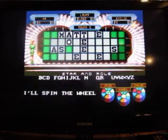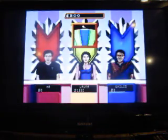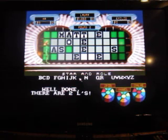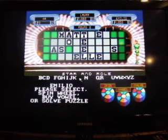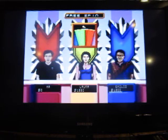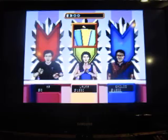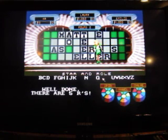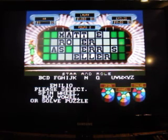Emilio — six hundred. Use a letter — there's an L, in fact there are two of them, and he has twelve hundred. Gonna spin — three hundred. That was the one I was gonna pick — five R's. I was going to choose that. He's got twenty-seven hundred dollars and he's gonna buy the I — there are two I's.